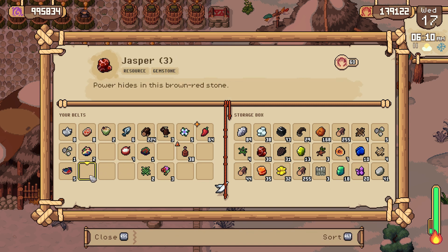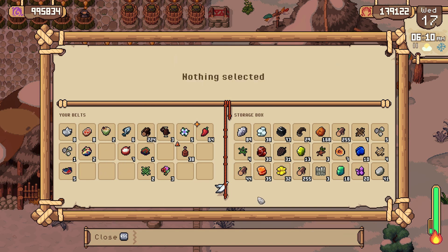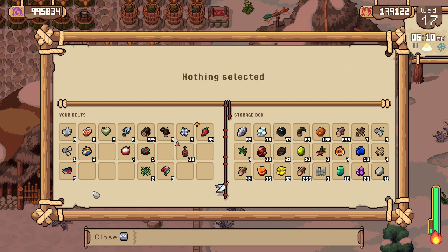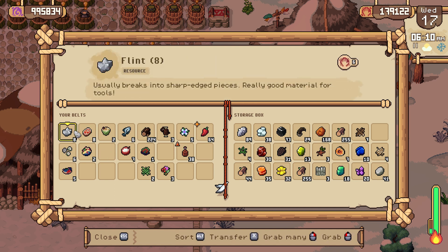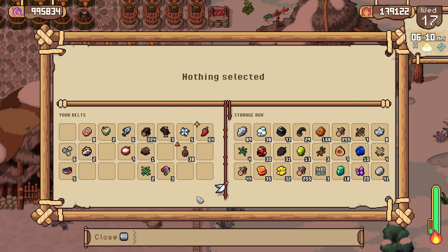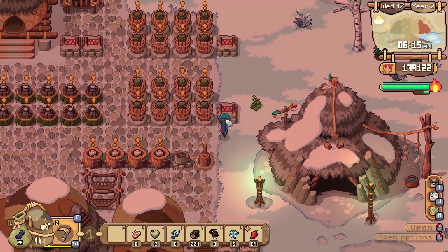Right now let's put away a whole bunch of gemstones. I don't have space for that flint — what's taking up my flint space? Very interesting. Well, we'll get rid of those floors and put the flint in its place, and we'll just go with that for right now.